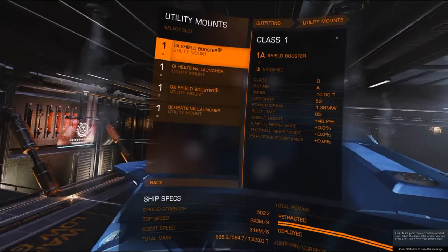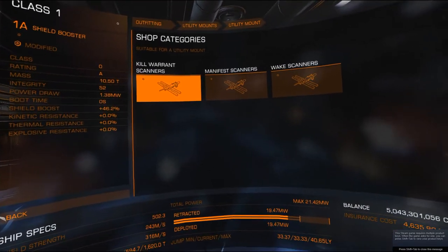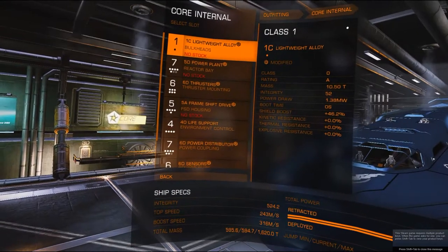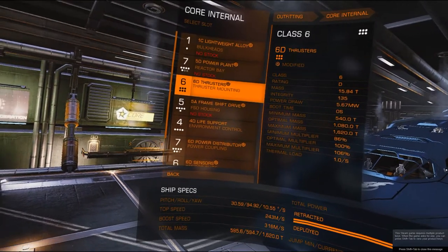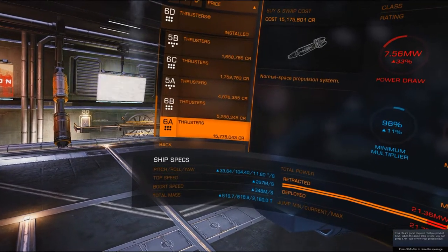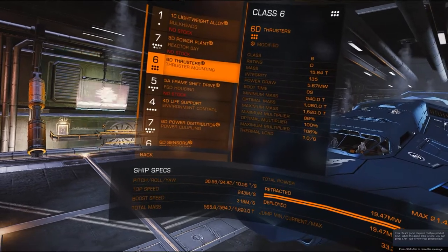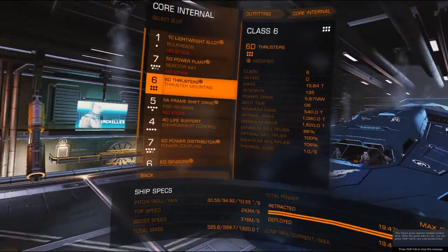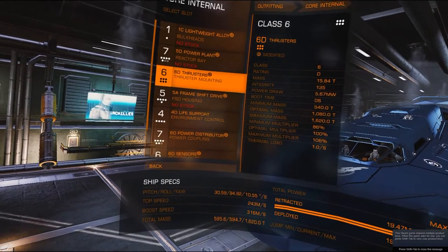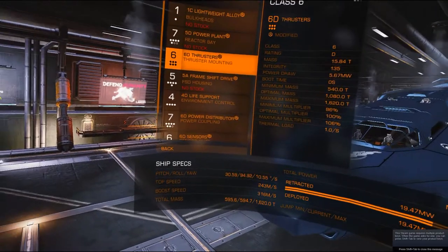Utility mounts — for me it's shields and heat sink; for others it could be kill warrants, manifest scanners, or wake scanners. The core is just that — the core. So if I wanted to do something with thrusters, I'm class six and they go to 6A clusters. Now the problem with A's over D's is that the D's are lighter, and I have mine modified too. So I get more power capabilities and quicker power capabilities on a lower class or lower grade.